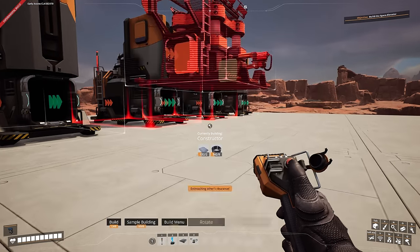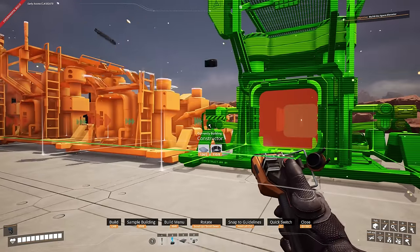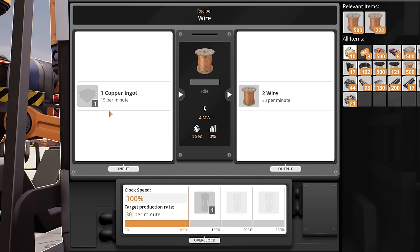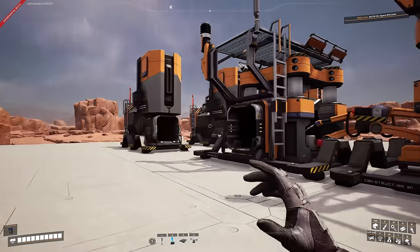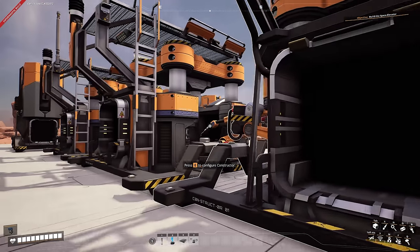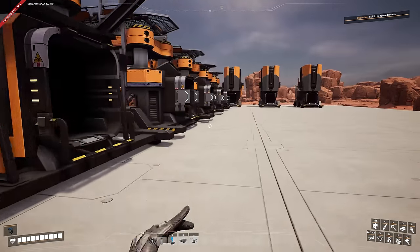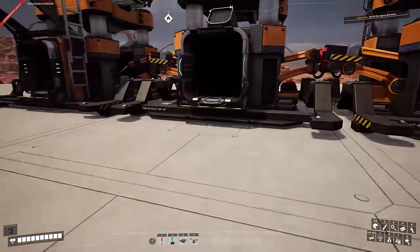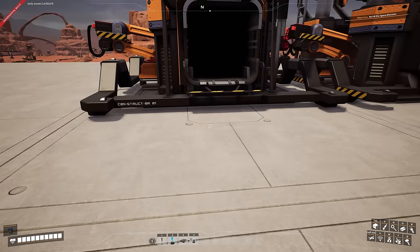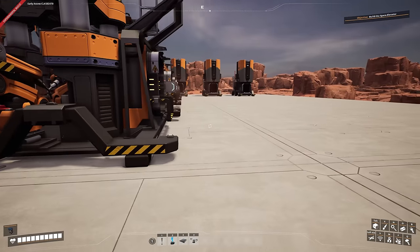We're going to grab a constructor and place five in a row, but flip the last one around. Looking at the wire recipe, it needs 15 ingots per minute. We're bringing 60 ingots down out of two smelters into this line, going into four constructors producing 30 wire each — that's 120 wire total. But I want the last one to make cable, which needs 60 wire. We'll put mergers here to merge the four together, with a smart splitter on the end sending overflow one way and copper wire into the cable machine.